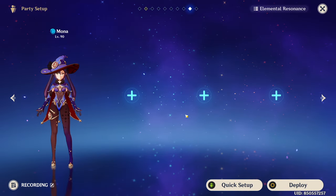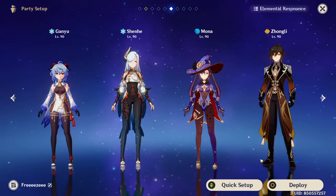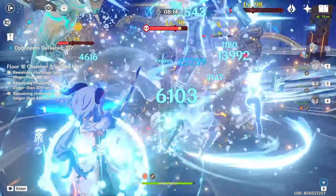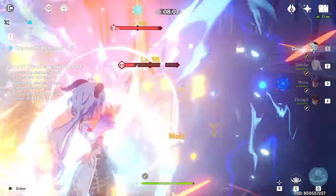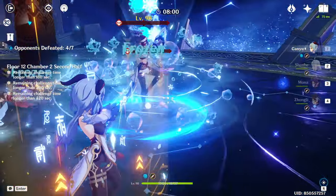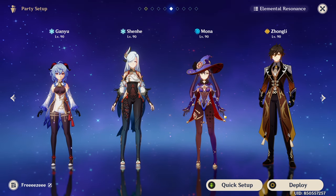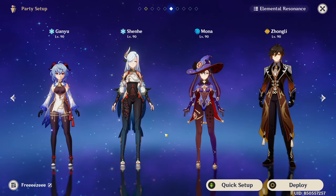Moving on to team comps, Mona is quite flexible wherever you need a damage buffer, so I will go over her popular team comps. She is obviously a common option for freeze teams thanks to her AOE hydro application and off-field nature. If you play Freeze Ganyu or Ayaka, Mona is a very easy slot-in, especially if you don't have Kokomi. Both her skill and her burst will be used to maintain freeze uptime, but even in scenarios where you cannot freeze enemies — like against bosses — Mona's Omen status from her burst is going to massively increase her team's main DPS damage. This is what sets her apart from Kokomi; Kokomi offers better hydro application and healing, but Mona will be a better option if you want more damage.